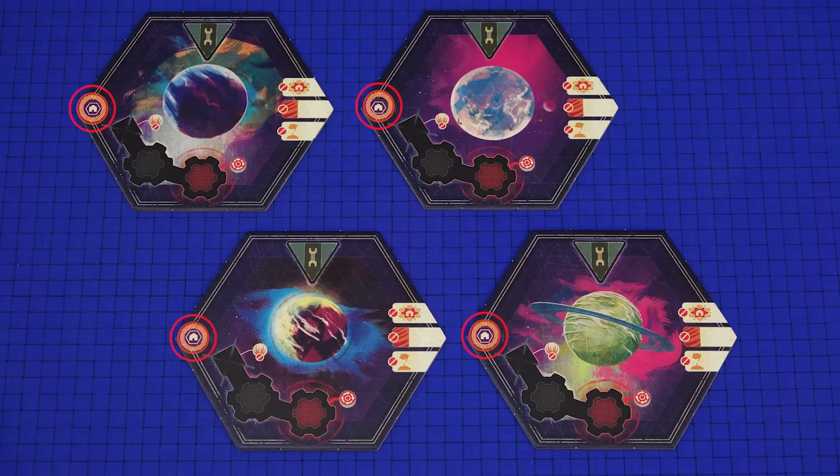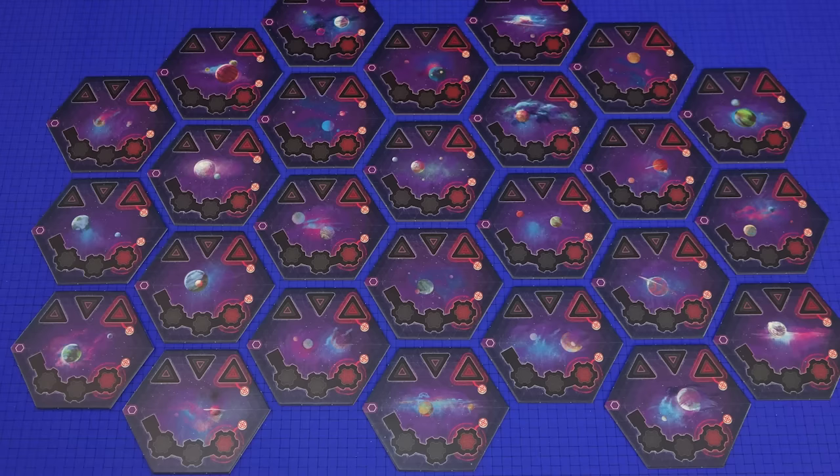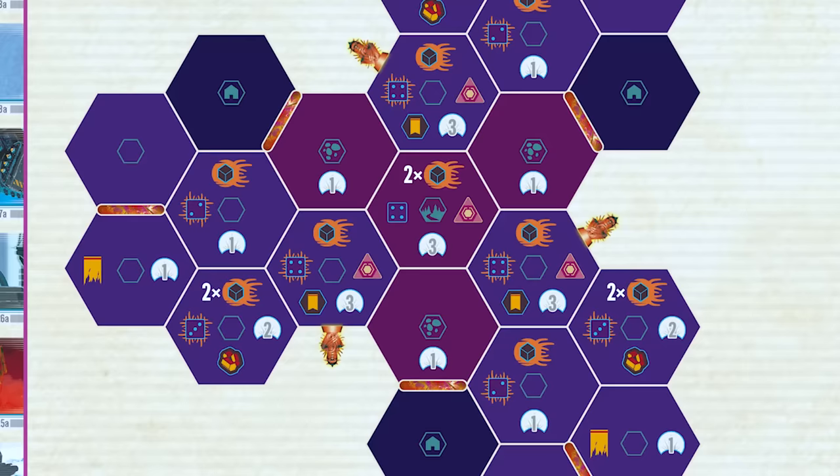Then look to the right to see what page to turn to for the full details of that scenario. That page will contain a lot of information that you'll need later in setup. Take the sector tiles and separate out the four home sectors. Each home sector is double-sided with a standard home sector on one side and a special home sector on the other. Similarly, the remaining sector tiles have a standard sector on one side, which are all identical, but they have special sectors on the reverse.